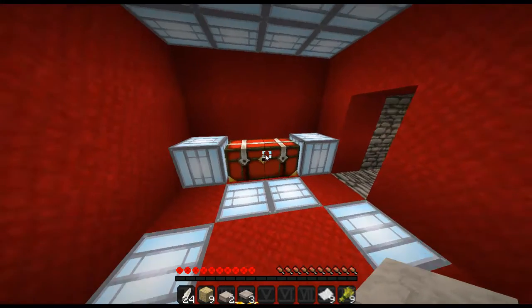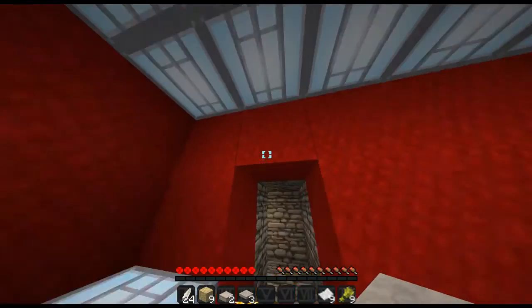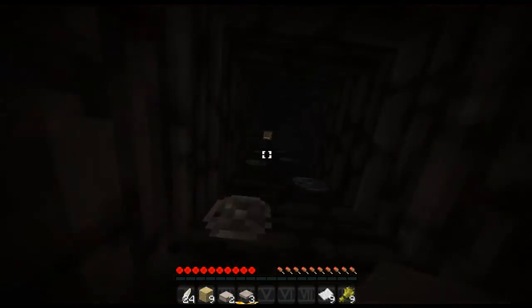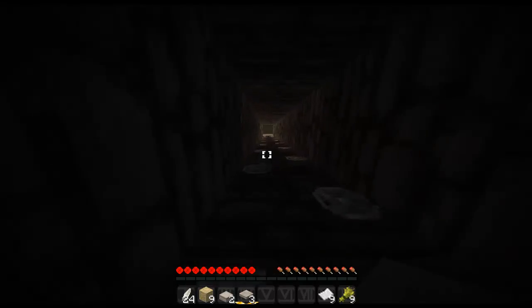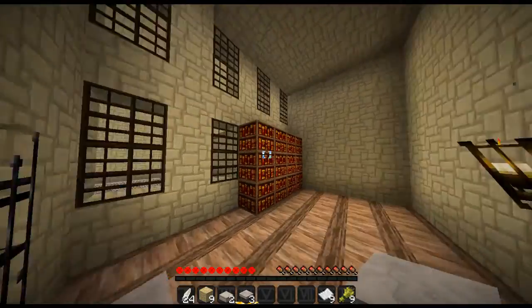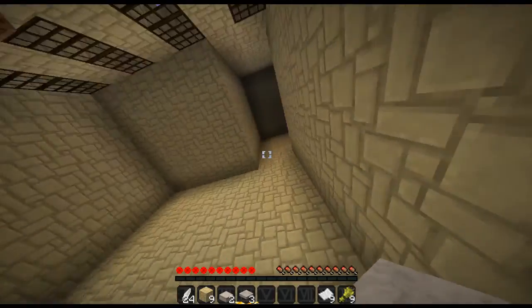Come down here and there's a chest with a brown wool block. So now we have one last wool block to go and we will be done, and we can go down that other door at the entrance. Let's go up here and see what's up there — how do we get up there?